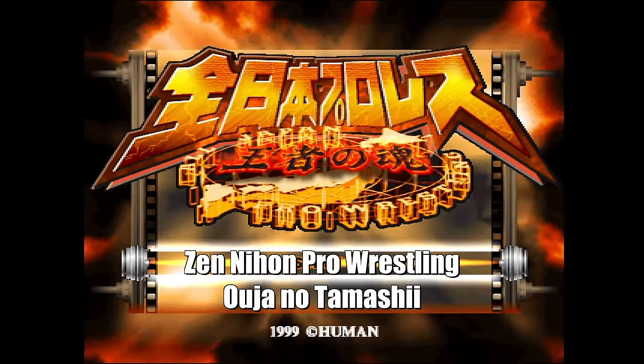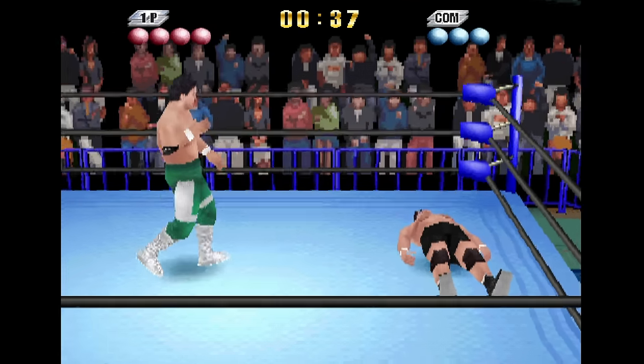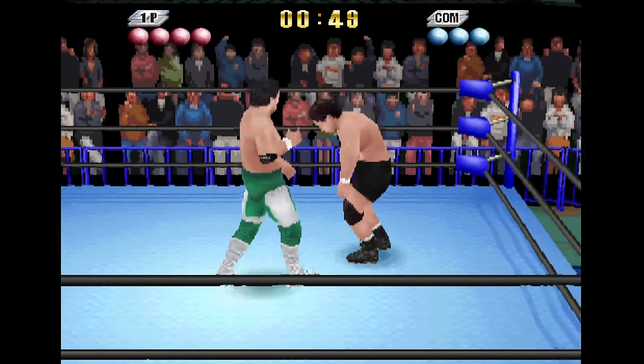Here's Zen Nihon Pro Wrestling: Ouja no Tamashi from Human. As you can probably guess, this one was only released in Japan. Long-time viewers will know that I'm no good at wrestling games, but I thought you'd like to know and see that this one runs at 60 frames per second.